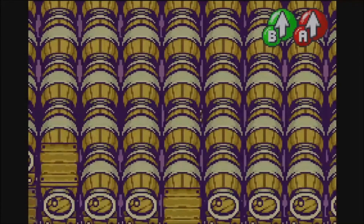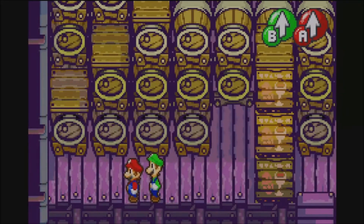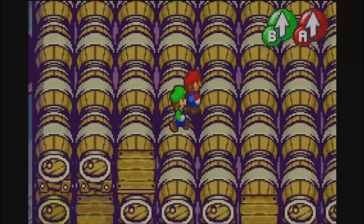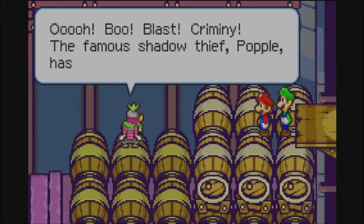And we're back here. Luigi! Luigi, what happened to you? Were you drinking it? I wasn't. What is that red stuff on your lips? I got a scrape on my chin. Did you see who that was? I did not see him. Who is that guy? Oh blast — the famous Shadow Thief Popple has been caught in full sight!